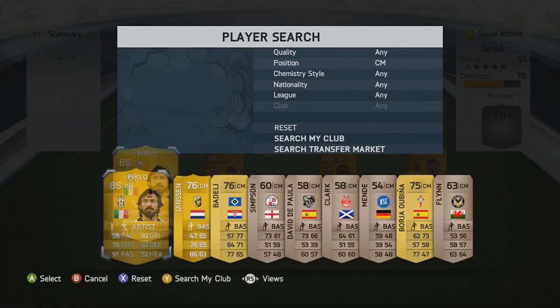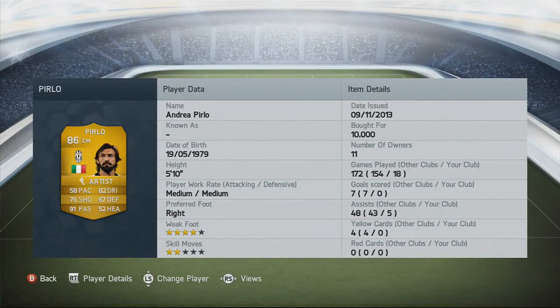Alongside him in centre mid, we go for Pirlo. Pirlo has 82 dribbling, 76 shooting, 91 passing — and that's insane. 10,000 coins for Pirlo, 5 foot 10, 4-star weak foot, 2-star skill moves. His passing is unreal.